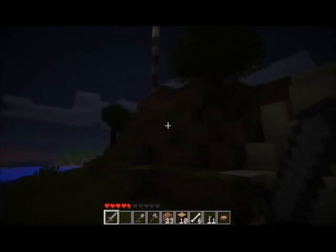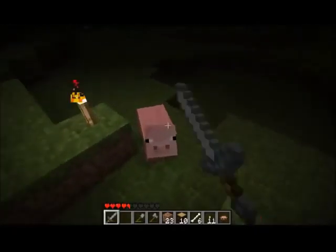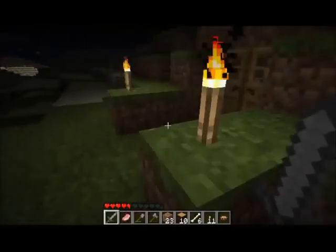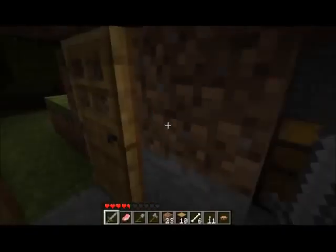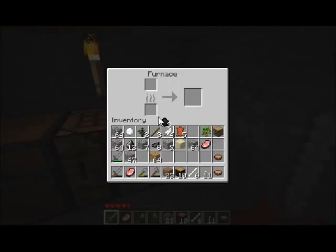My doggy died — I killed him, not intentionally, but I did. I guess they do have life and you can take it away. Okay, so I've got my iron. I'm gonna put it smelting and cook my pork. Yesterday I also did some mushrooms from the mushrooms I found while I was building the house.